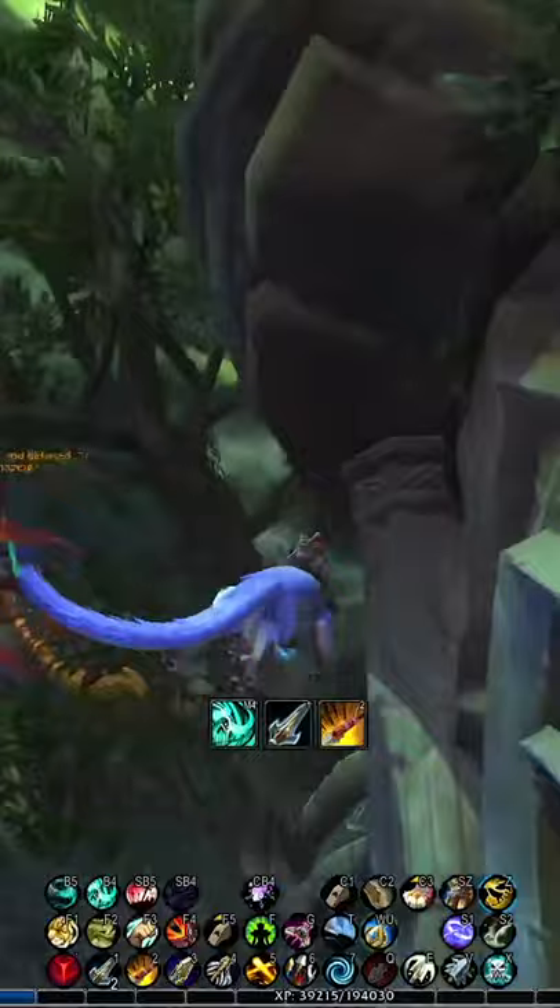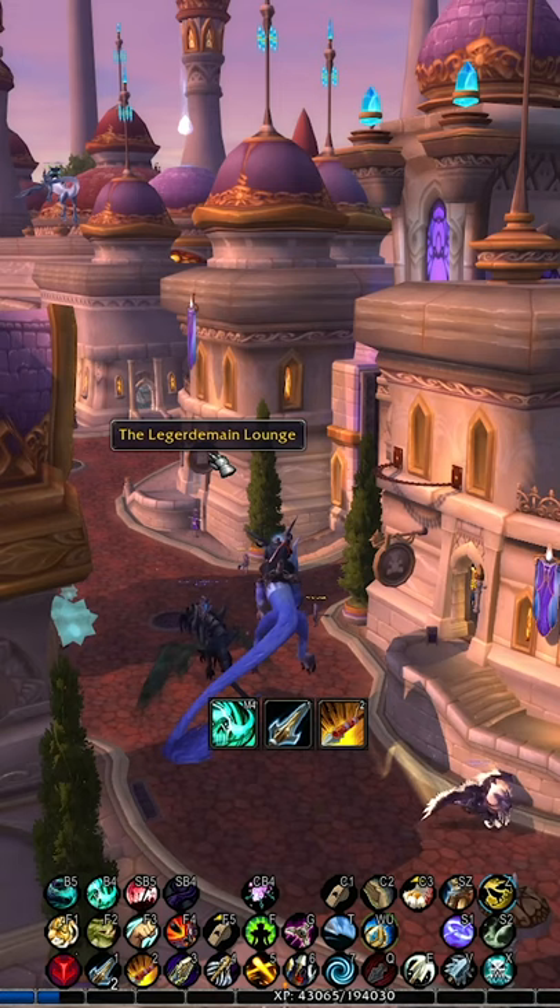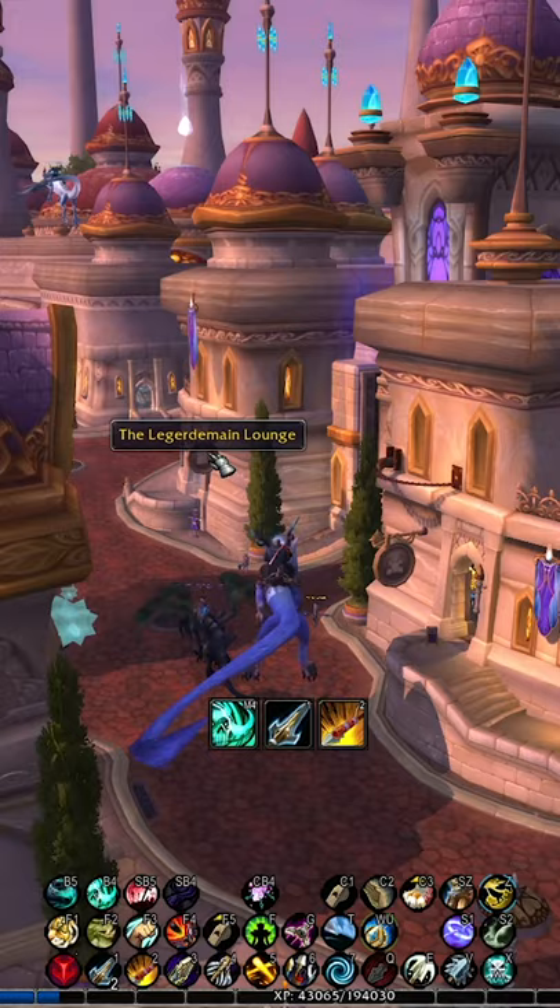When you've arrived, use your mount and simply fly up to Dalaran. The flight does take about one minute. When you arrive in Dalaran, fly over to the Ledgermain Lounge.